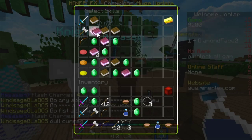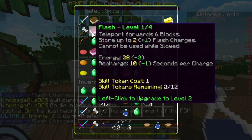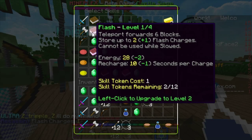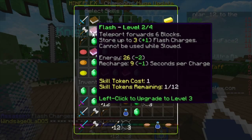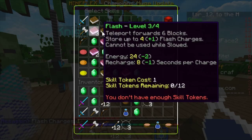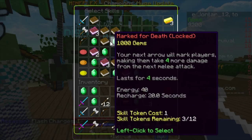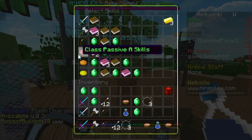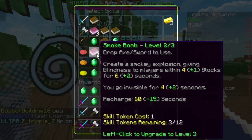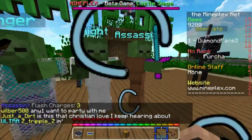As you can see when I remove a level, the stats change. At base level it stores up to two charges, uses 28 energy, and recharges in 10 seconds. Next to those numbers there's a plus one on charges, minus two on energy, and minus one on recharge time. If you upgrade it, those changes apply - so it uses less energy, recharges faster, and can store more charges. The maximum level for any ability is four.